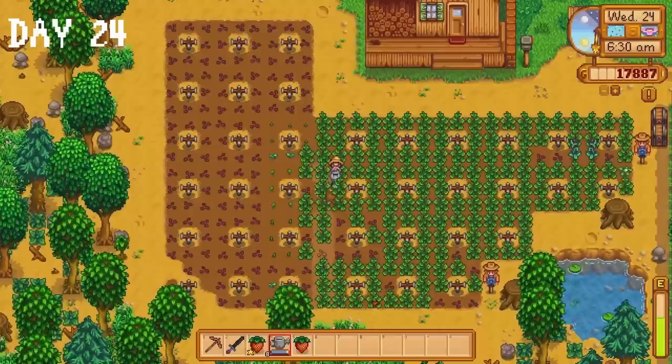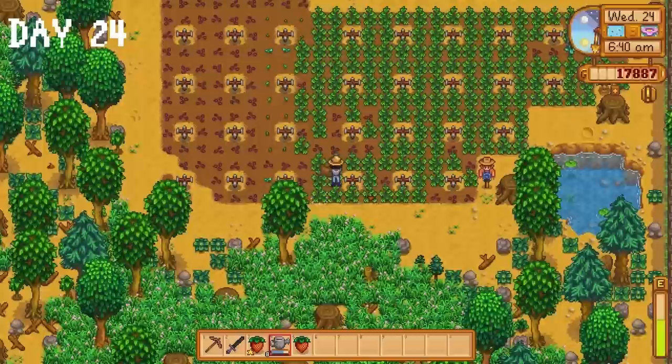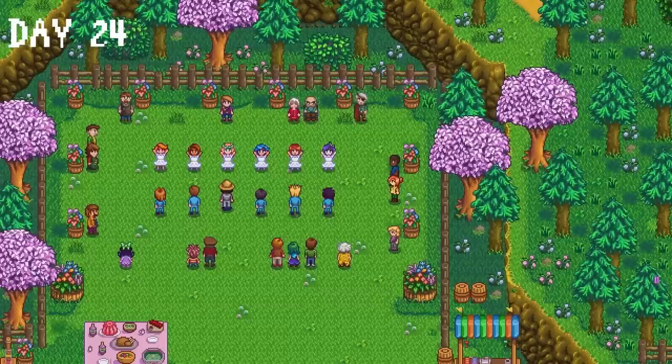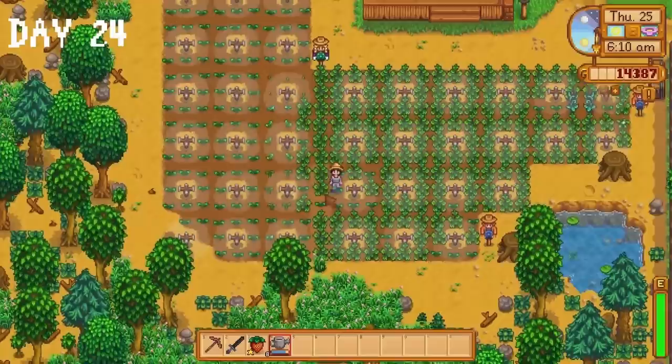On day 24 I realised I made a slight mistake when planting strawberry seeds — there's now a single vertical line of crops not being watered by sprinklers. Not really a big deal. I head to the flower dance where I purchase the tub of flowers recipe and a rare seed from Pierre. Then I ask Haley to dance. I won't lie — I wasn't paying attention at all this day because I was too busy watching Drew McIntyre vs Sheamus vs Gunther from WrestleMania 39.